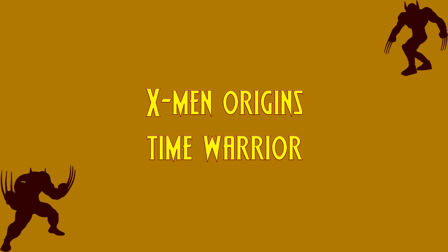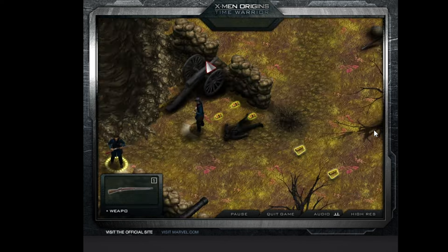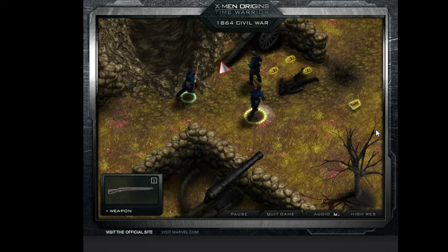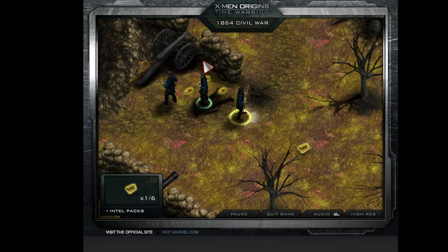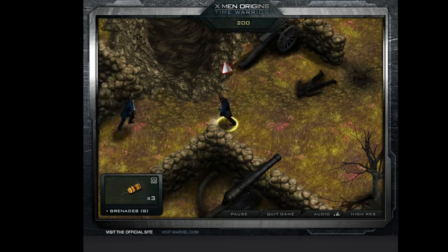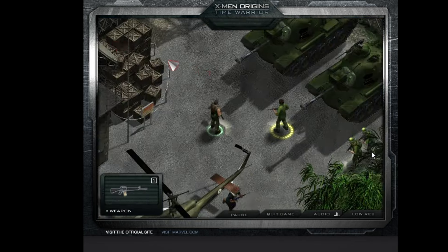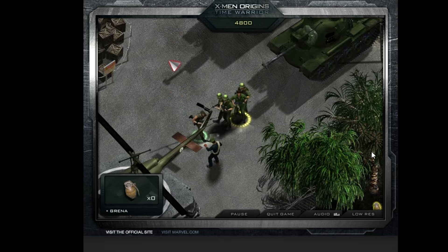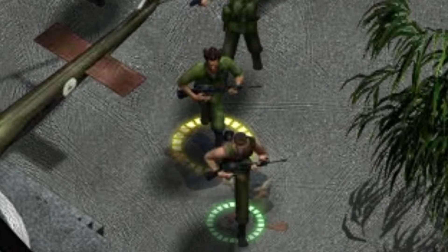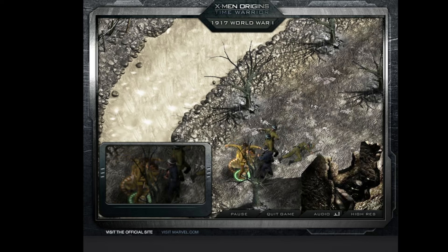X-Men Origins: Time Warrior. This one may have the most unique concept out of all the games. The game recreates the opening scene of the movie where Logan and Sabertooth fight across wars throughout time. In the game, we are fighting in three war periods: the American Civil War, World War I, and the Vietnam War. The gameplay is a top-down shooter. Logan's health indicator is the yellow circle on the ground. When Logan gets close to enemies, he uses the claws for melee.